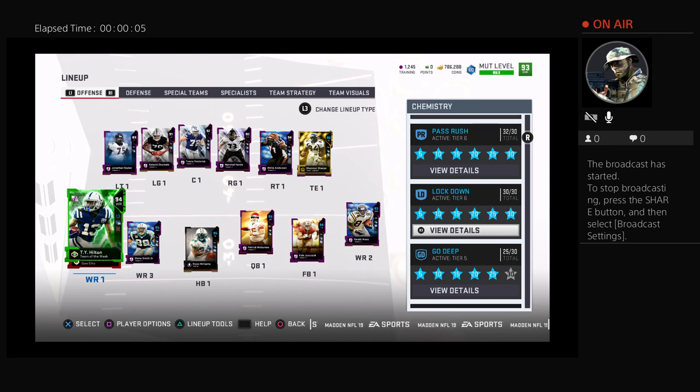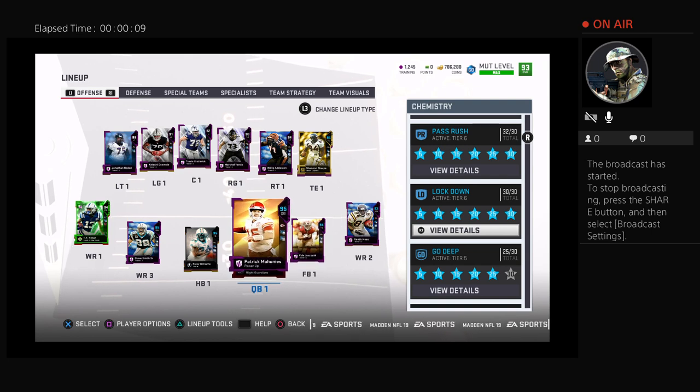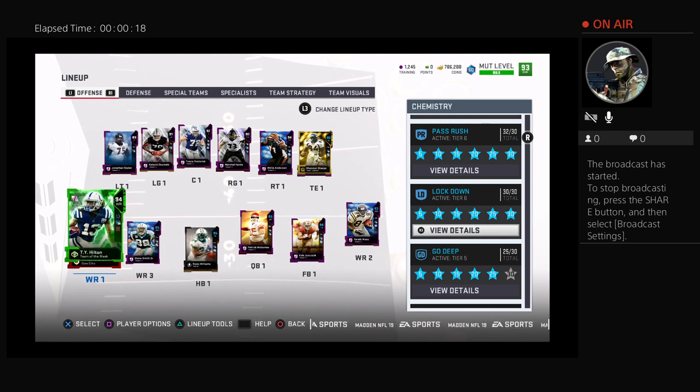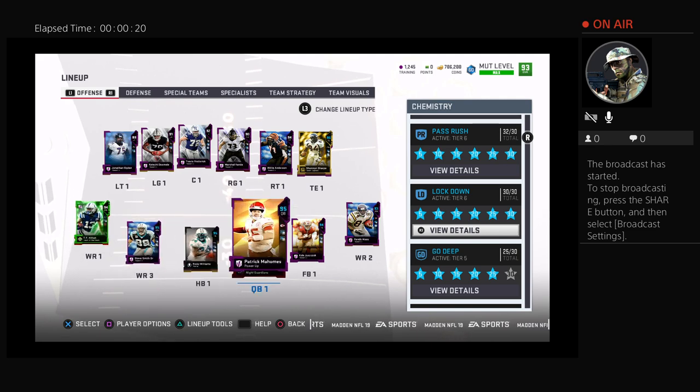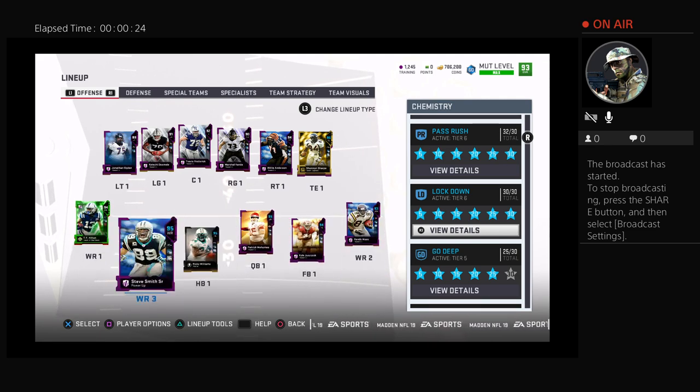Welcome back to another Madden 19 Ultimate Team video. We just had a huge pack opening where we probably made over a million coins — around 1.1 million — from this week's Team of the Week bundles. I think they were well worth it. This week's master is TY Hilton and we did complete him. We pulled Robert Woods in a pack, which helped us complete the set. Here's the team.